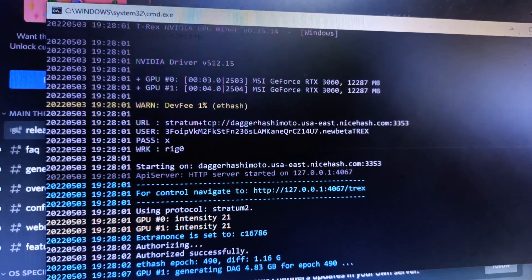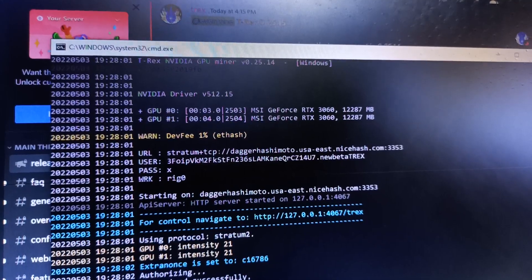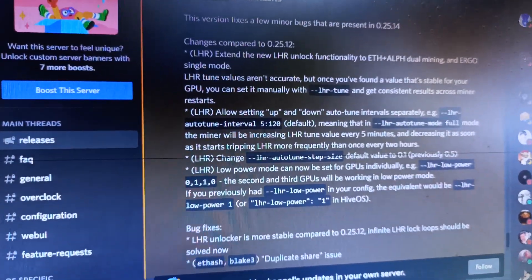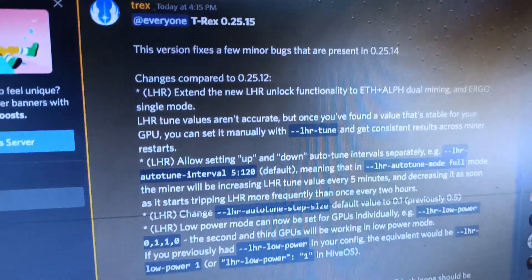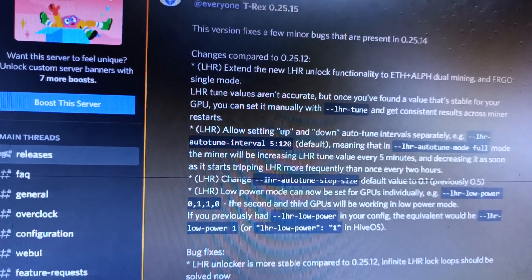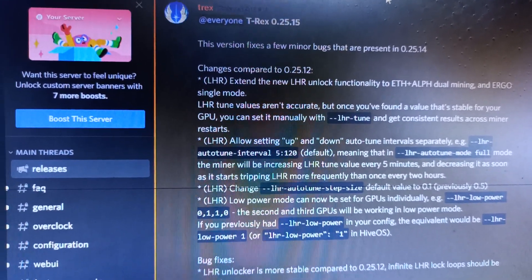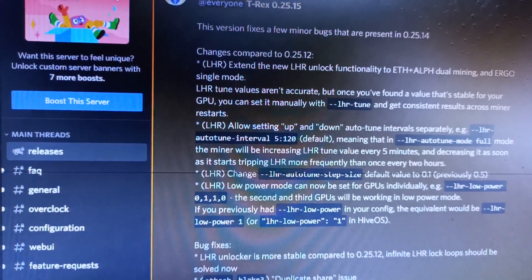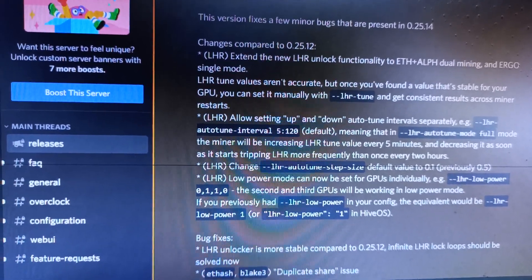Hey miners, hope you're all going well. There is an update: T-Rex Miner has released a new stable version, 0.25.15, today on 3rd May 2022. This version fixes a few miner bugs that are present in 0.25.14, and provides comparatively more stable fixes over 0.25.12, which they said was not stable.